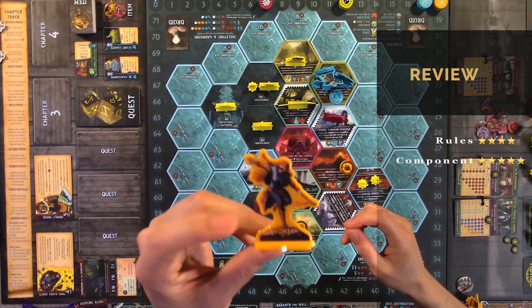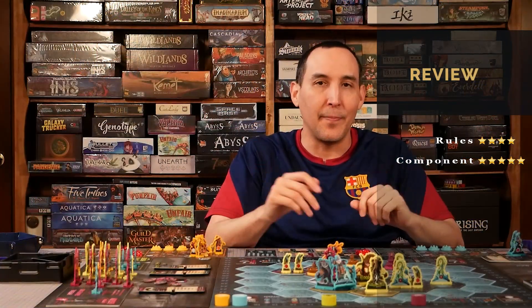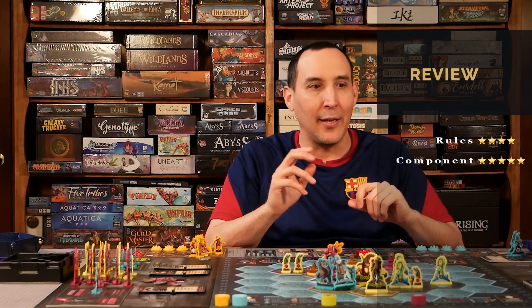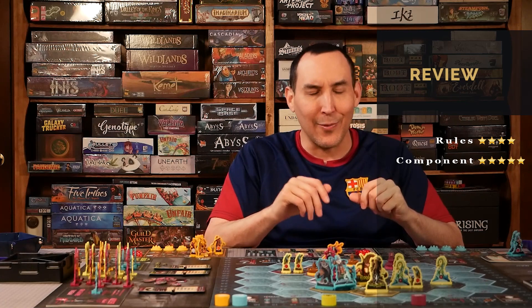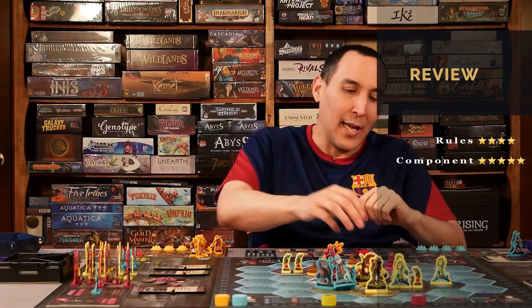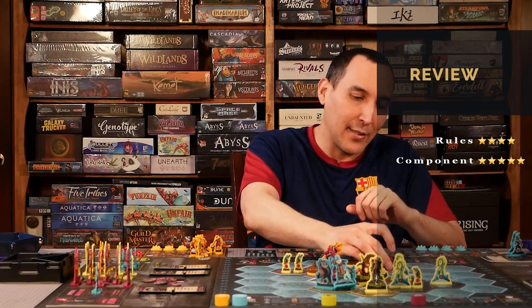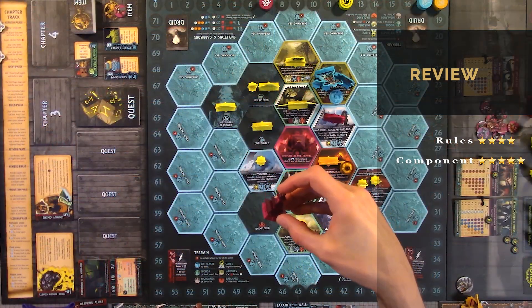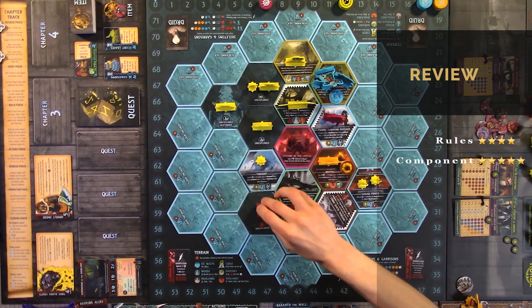Component quality: five out of five — phenomenal standees. I like these standees better than the standard gray standees you get during Kickstarters, because they don't have any color and unless you paint them they're not going to pop. The plastic ones appeal to us better because we don't paint. Also the garrisons that you get — you build these up; these are the enemies.